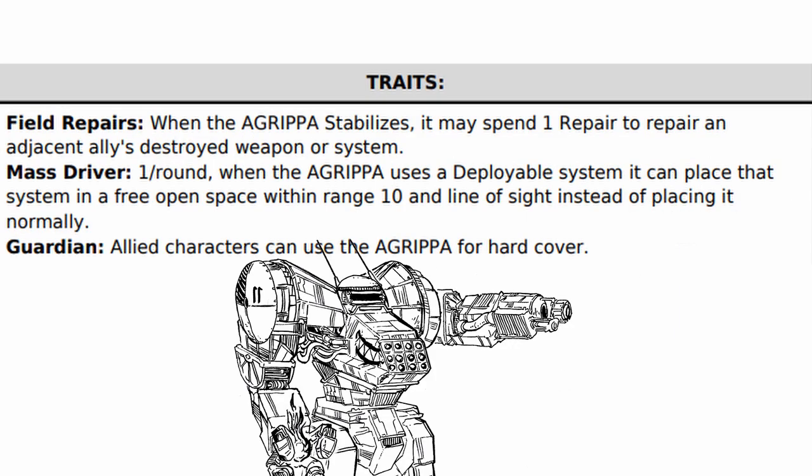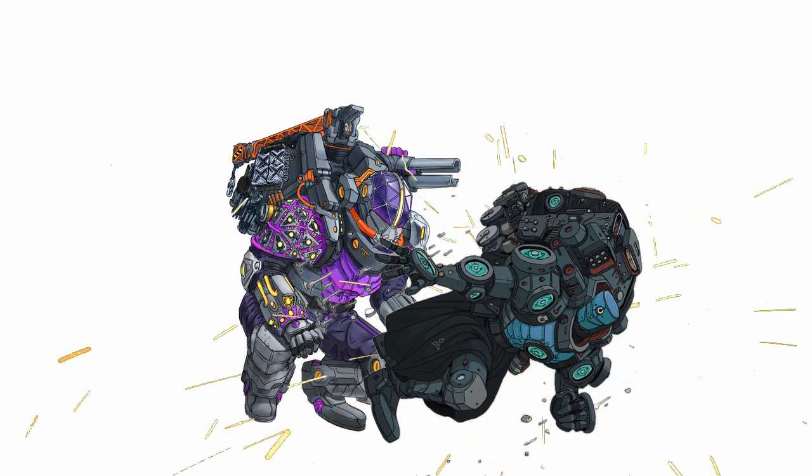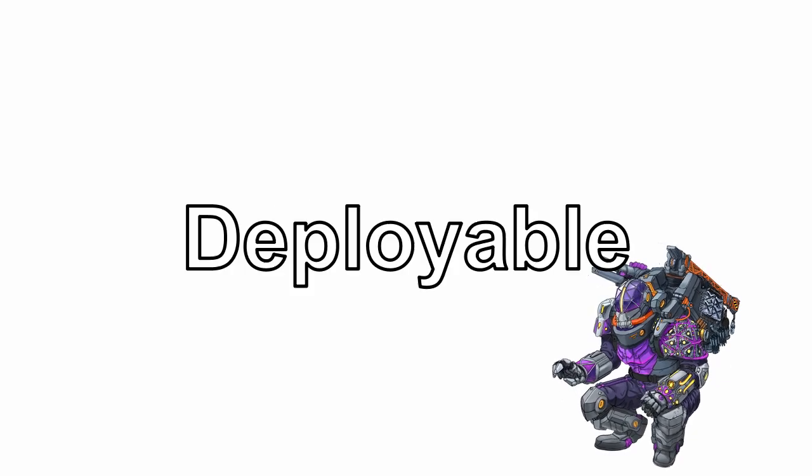As for its traits, it has three of them. First, field repairs: when Agrippa stabilizes, it may also spend a repair to repair a destroyed weapon or system of a nearby ally. Second, mass driver: for once per round, when Agrippa deploys a deployable system, it may place the system in a free space within range 10 and line of sight.